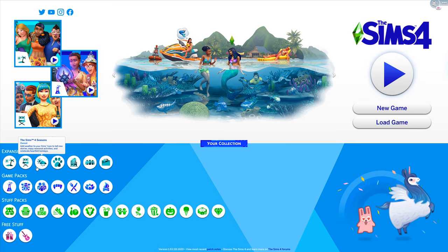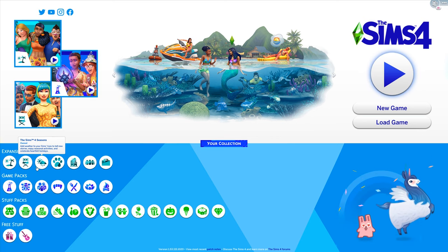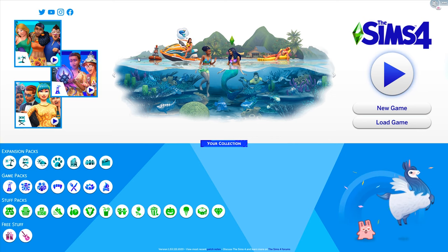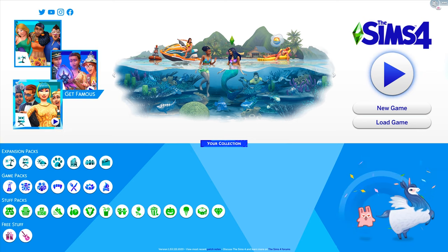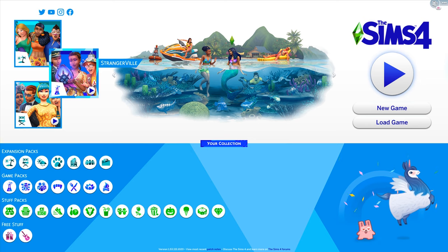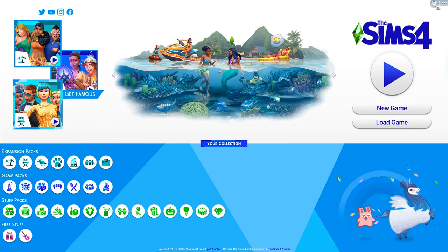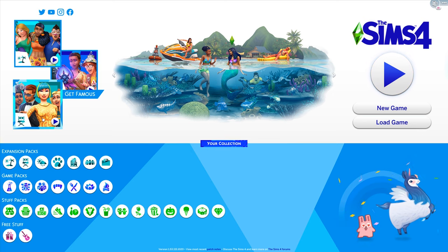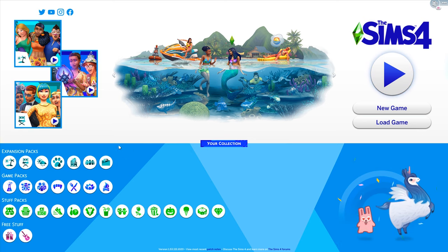Here we are at the main screen and we've noticed a big change. We have the splash screen with the new latest expansion, Island Living, and over here we have trailers for other game packs and expansions. This is the Strangerville game pack, and Get Famous was the previous expansion. I like the idea of having the trailer there.